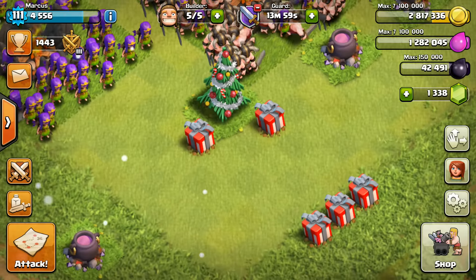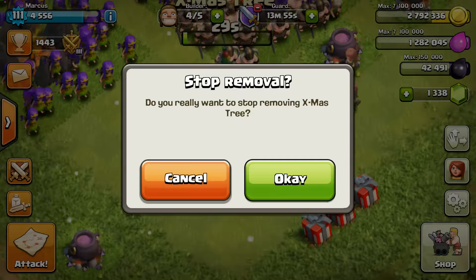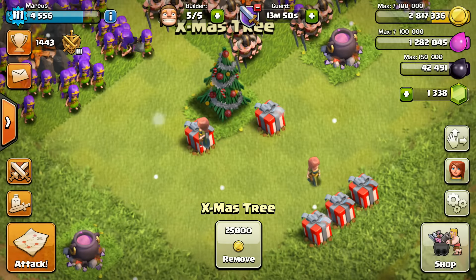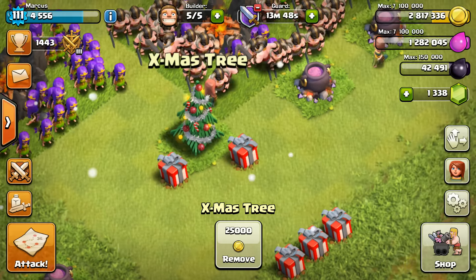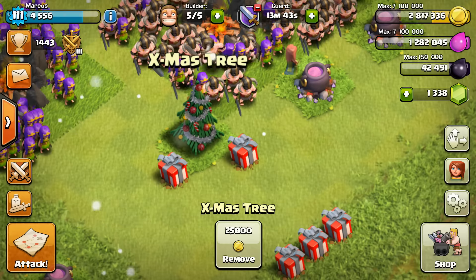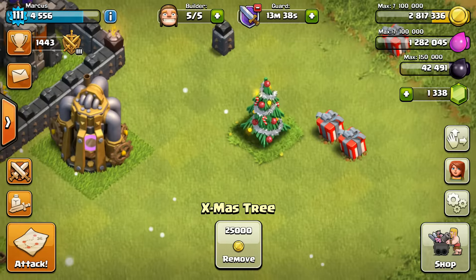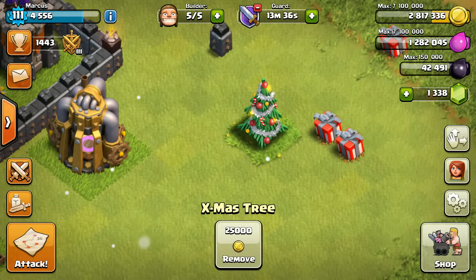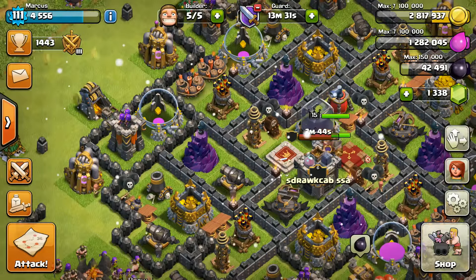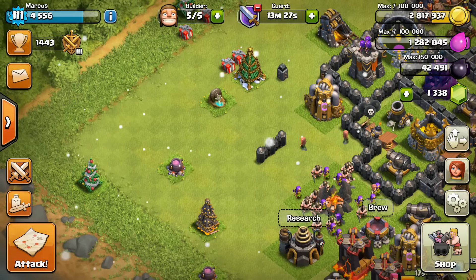What they did last year was they added presents to the Christmas trees. Not only could you remove the Christmas tree and get gold for it, you also got little presents that had elixir inside. So you got gold for getting rid of the Christmas tree and elixir for the presents. I try not to open up too many of the presents — I leave them there just because not a lot of people have them.